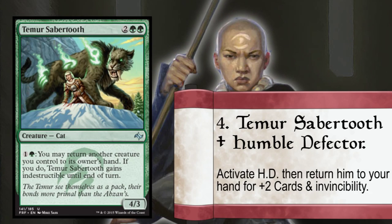Number four: Temur Sabertooth and Humble Defector. If you are a master of timing and can navigate your opponent's responses, this combo is for you. With the returning effect happening on the resolution of the ability, this power is greater than it first appears.